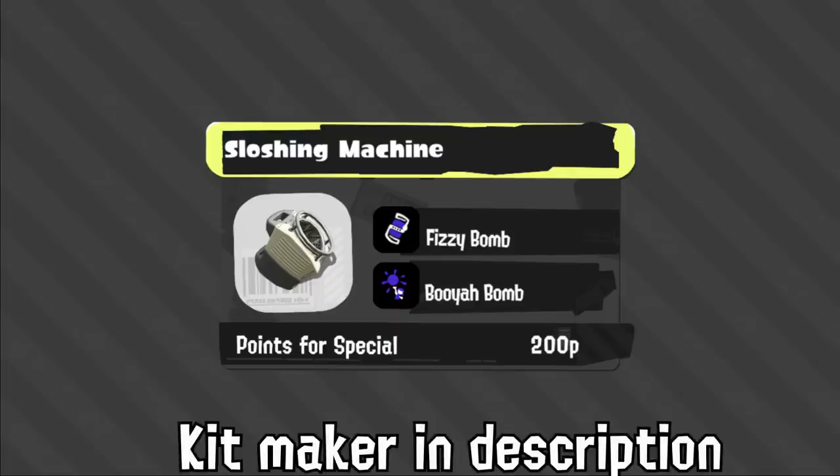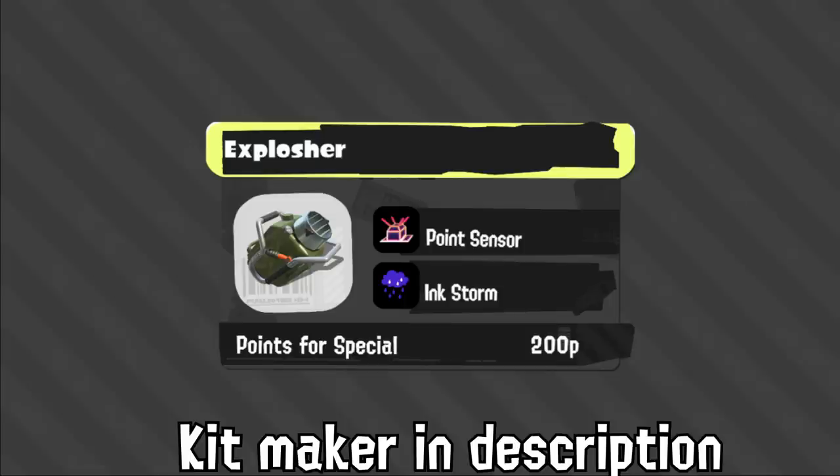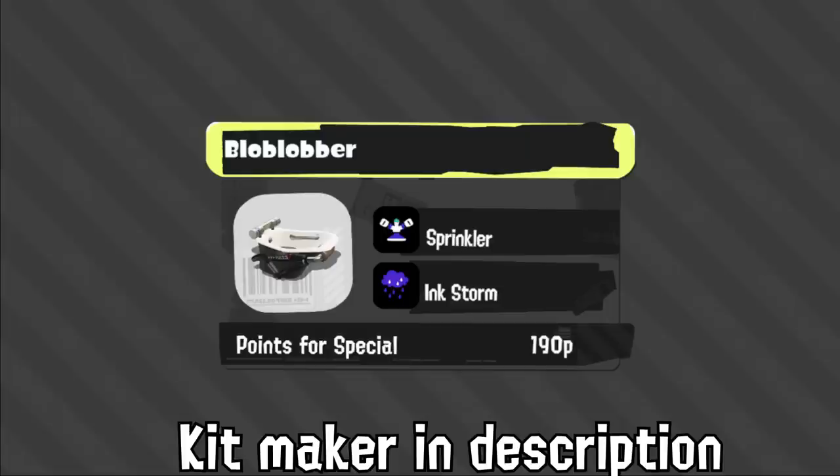Machine with Fizzy was good enough to carry a Splashdown weapon into competitive use for a while, and now it's traded that terrible special for Booyah Bomb — yeah, Machine is going to be very, very good. X Plus still has Point Sensor, which is a shame, but at least with this weapon it actually attacks over walls so it makes somewhat sense. Inkstorm is useful for paint and damage — it might be okay in other modes now, but it still seems like mostly a Zones thing, though it'll be even more oppressive there since Storm plus the main weapon paints a ton.